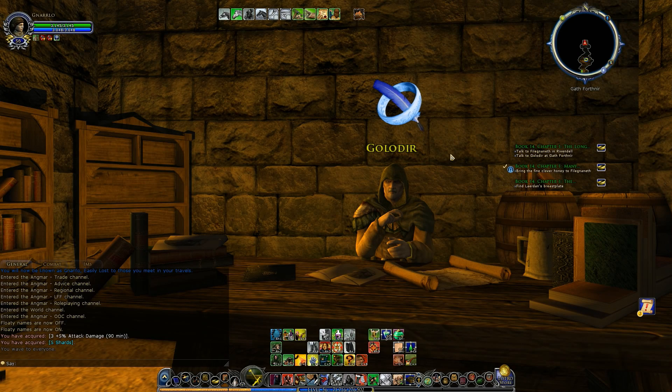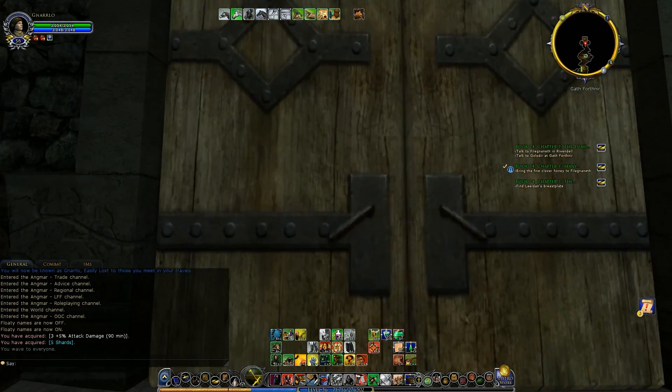If y'all remember, Lairdan needed some food to take down south with him — if he's going to be leaving the Homely House and heading south to try and destroy the ring Narquil. He wanted his breastplate brought back, so we've found Goladir here. We found the fine clover honey so the cook at the Last Homely House can make the provisions he needs. We went over to Evendim, to the banks of Tinnendir, talked to the stable master there and got Lairdan's horse ready, and it's going to be returned.